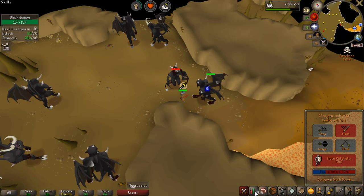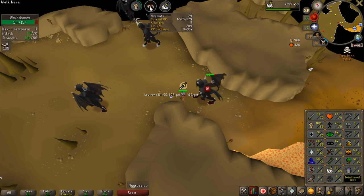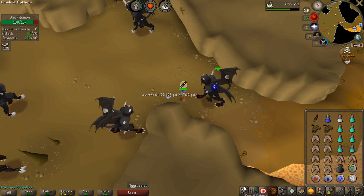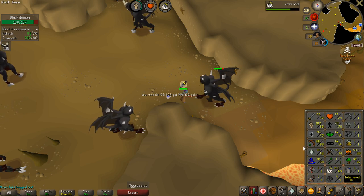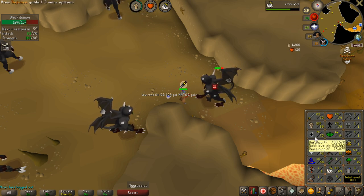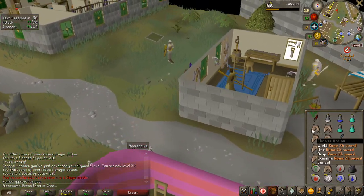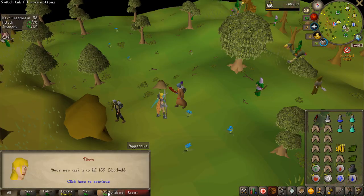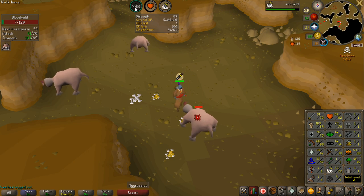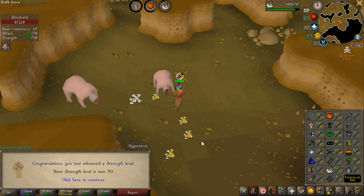I actually went for just a quick level 70 Attack and I am also very close to 80 Hitpoints - I will get that on this demon. So the combat levels are looking a bit better now. My combat level is 93 and my Strength will go all the way to 99 probably before I start doing more Attack and Defense. Another black demon task completed and I got a Rune 2H in the end for some nice Alchs. Excellent task. About to hit 90 Strength here, which is a very nice milestone - 9 levels to go until my first 99.